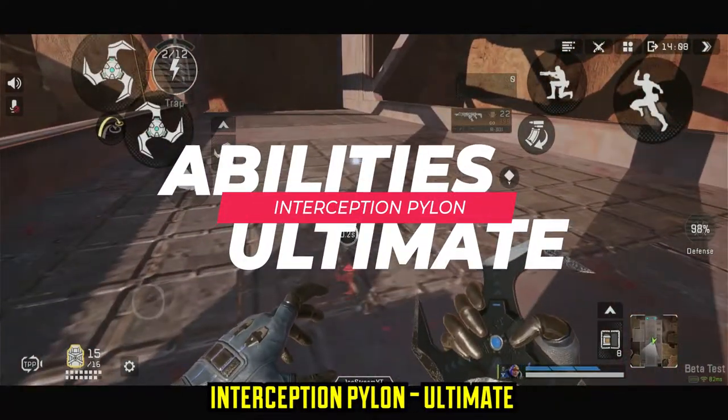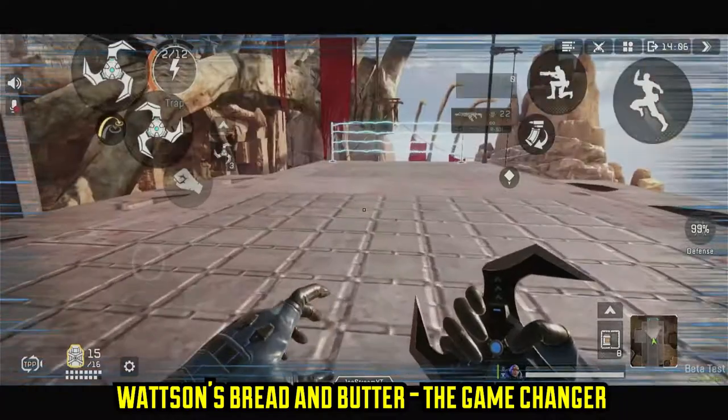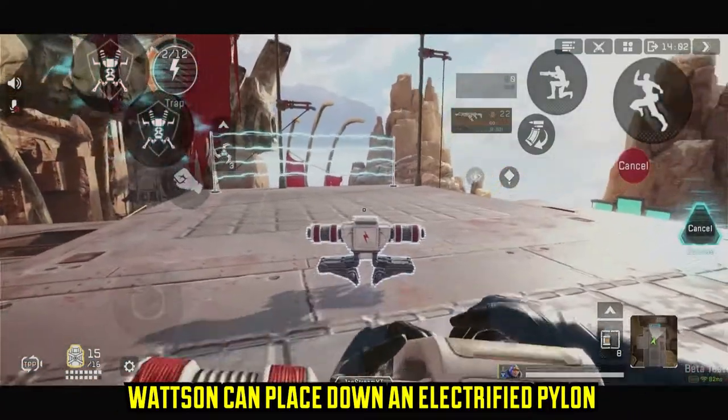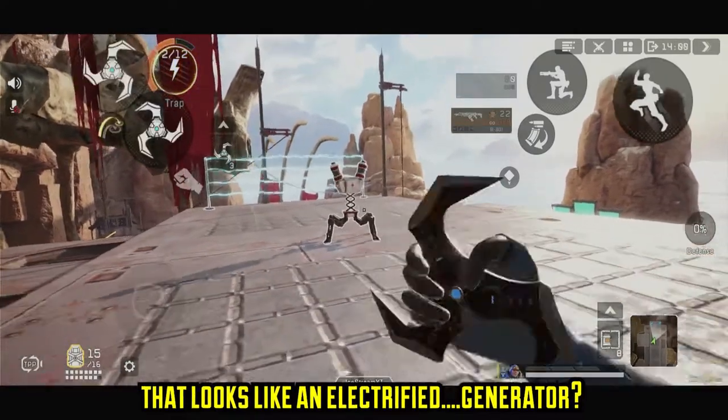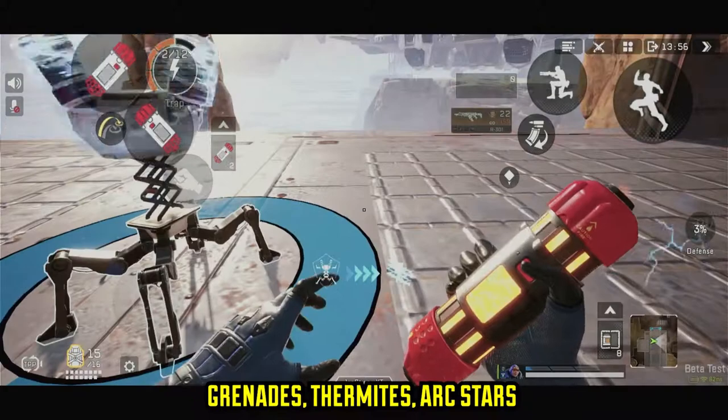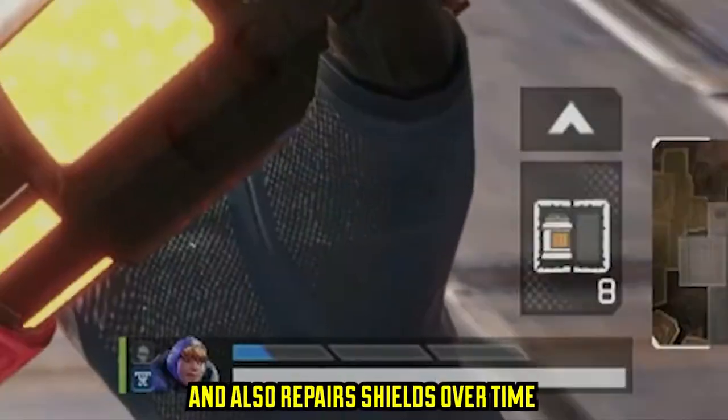Interception Pylon — Ultimate. Watson's bread and butter, and where things really change for Watson. Watson can place down an electrified pylon that looks somewhat like an electrified generator. It destroys any type of ordnance such as grenades, thermites, and arc stars, and it also repairs shields over time.